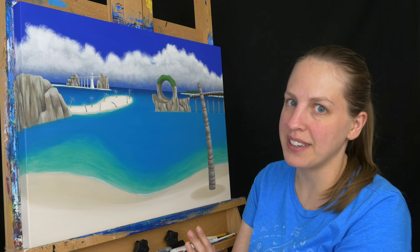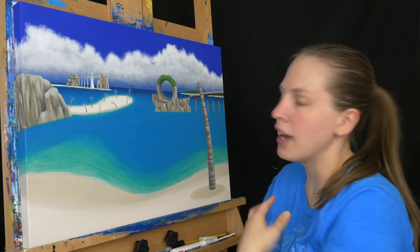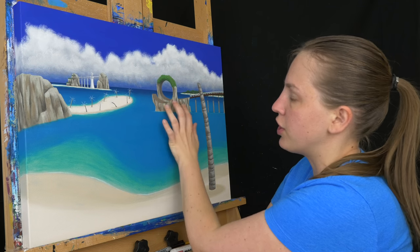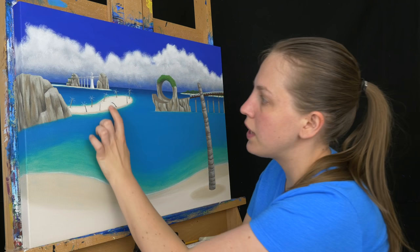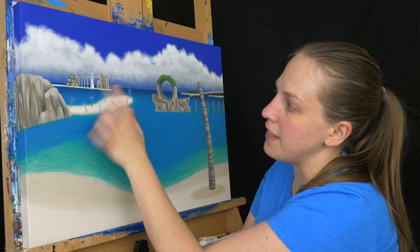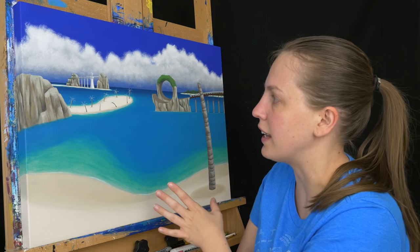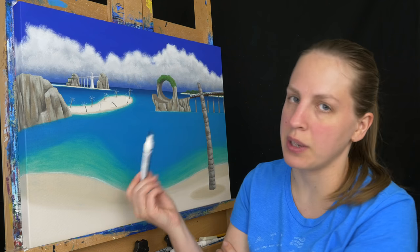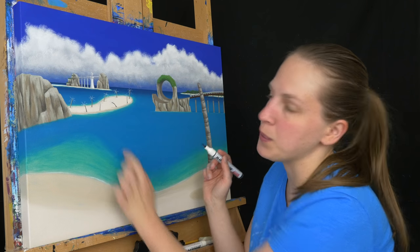The tree trunks I blocked in with a burnt umber and then used some of the same rock colors to bring in some value. I went a bit lighter and more neutral so they're not as brownish and olive-toned as the stones are. I also used the wet sand color to do a shadow on the ground, and I did that on all the little ones too. Then I used chalk to block in the spine of all of the palm fronds. I'm going to block those in with black first using a brush-tip marker filled with liquid acrylic — I can draw really tiny lines with it, which is why I like it for something so small.